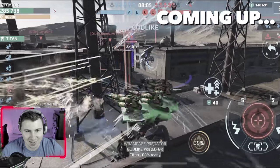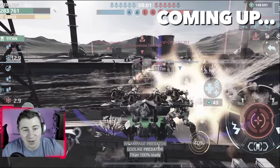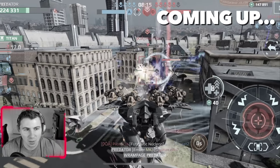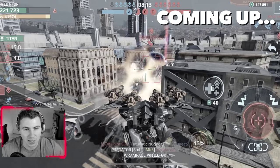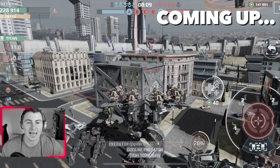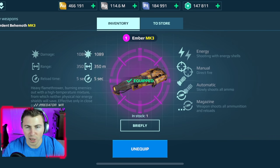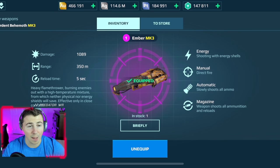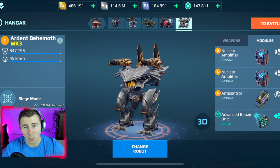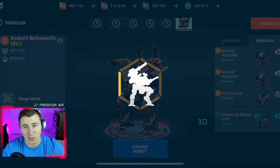We have the highly requested Mark 3 Behemoth flamethrower french fry build. We have four Mark 3 Ember, the five second reload time, a 350 meter range, and double nuke amplifiers - which is insane because it gets the damage stacked up so quick.